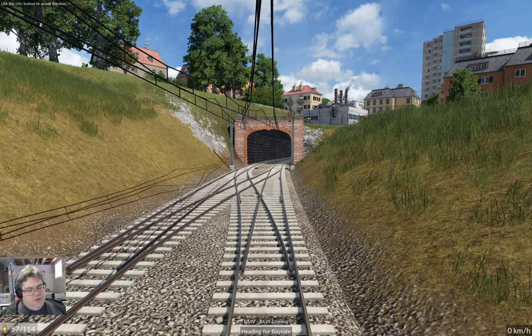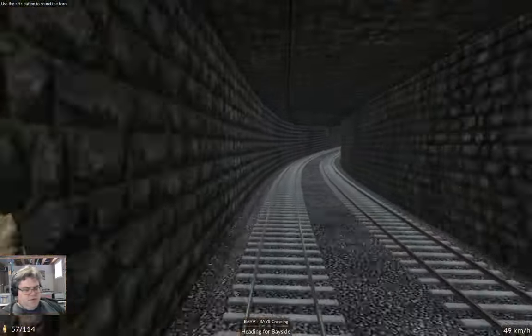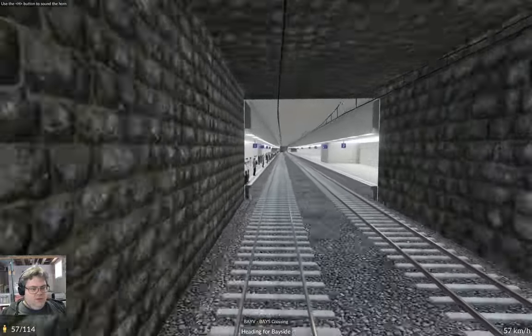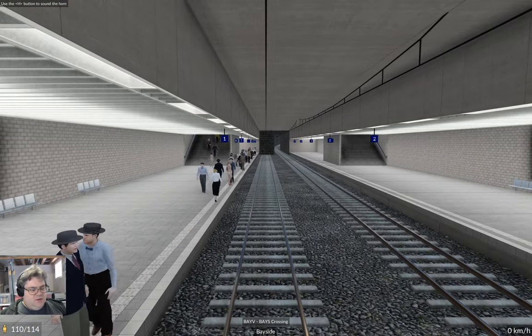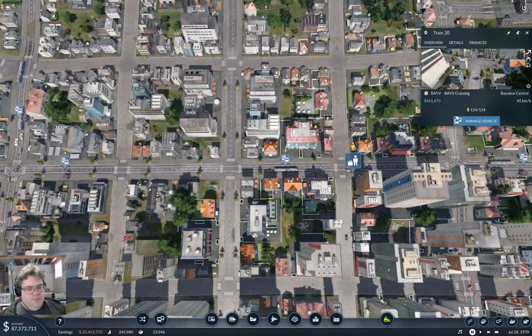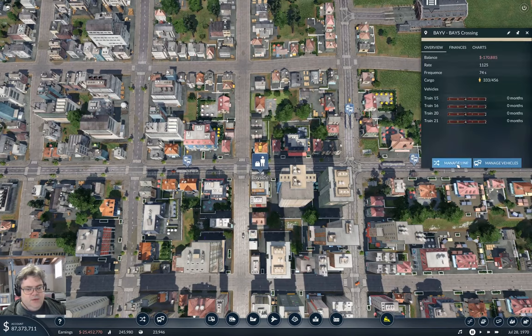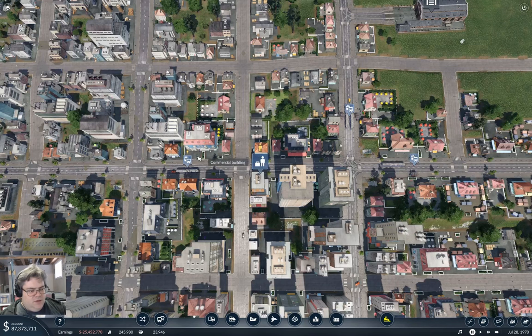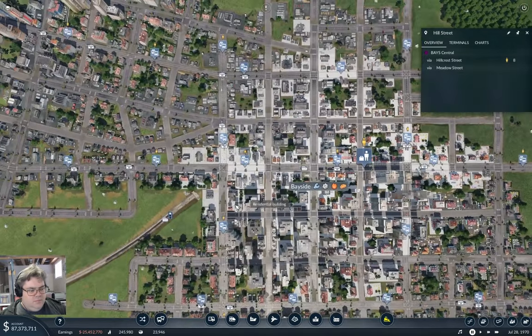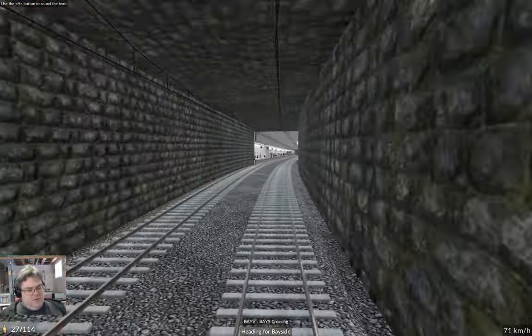Let's see - it comes out and we go in. I should put alternate platforms on here. Go in: line, manage line, Bayside... also alternate platform too. Yeah, that'll get a little bit better throughput going on at this end.